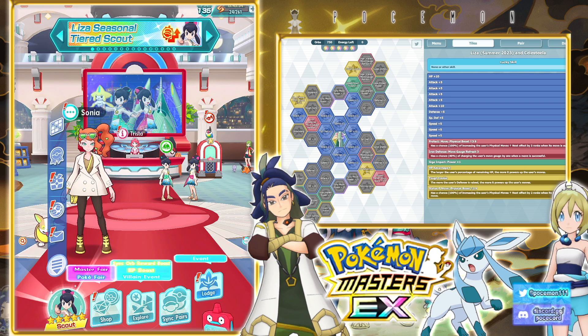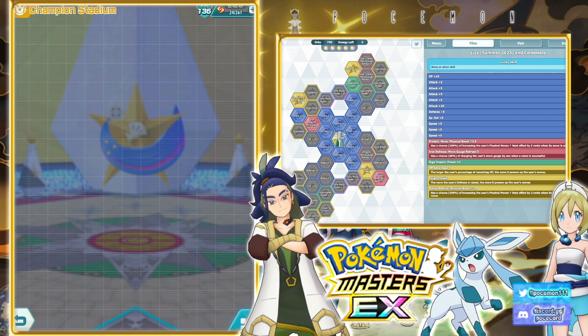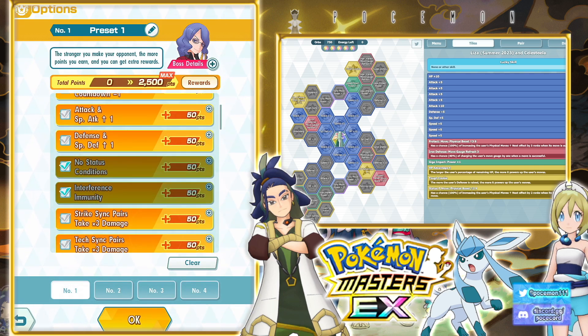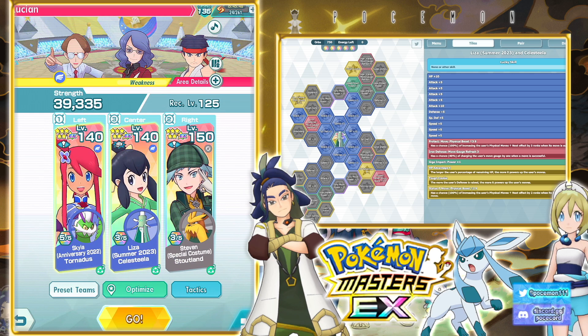Let's go ahead and try her out. Thankfully, there is actually a flying week stage over here. We are at round one, so just keep that in mind — the damage is going to be a bit more because of the boost. Let's try out this kind of weird grid first, and by weird, it's actually not that weird — it's just mainly a DPS grid. She gets all these physical move up nexts, and Tough Cookie there as well.